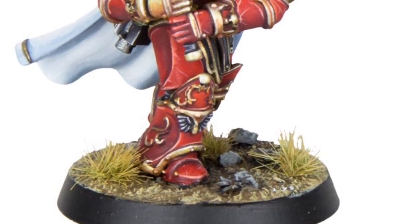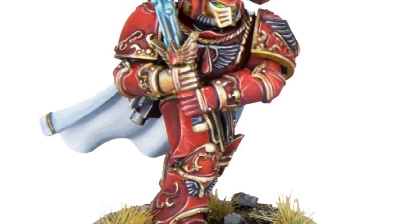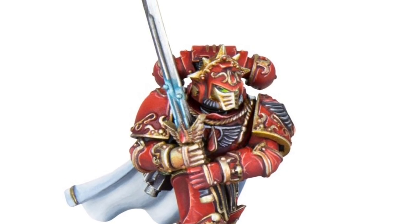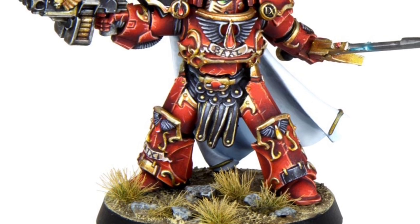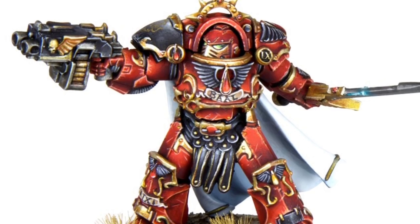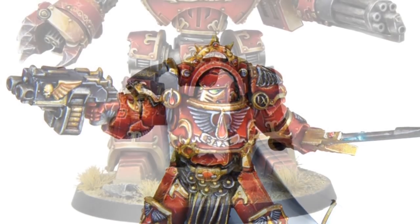First up we have a Blood Angels Praetor — we saw this guy previewed a while back, he looks very nice, snazzy red. Now we have a Tartaros Terminator Praetor, he looks very snazzy too. Looks like we've got a different painter on the go here; I like that red.